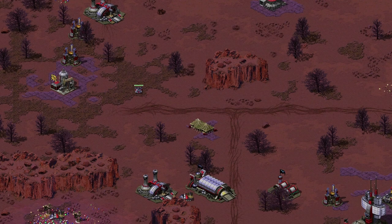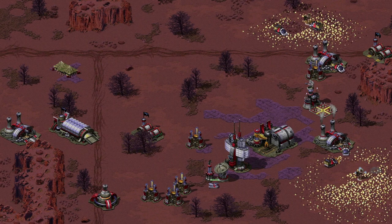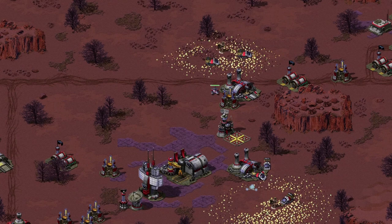Tip number 2: in the previous tip I said you need to plan your build in advance. What does that mean? When you know which ore patch you're going to be mining from first, you place down buildings towards that ore patch. That way you can place down the refinery as close as possible to that ore. We call that base walking.